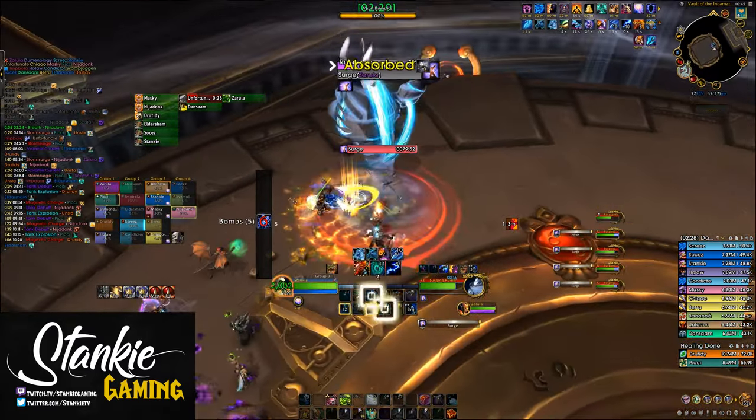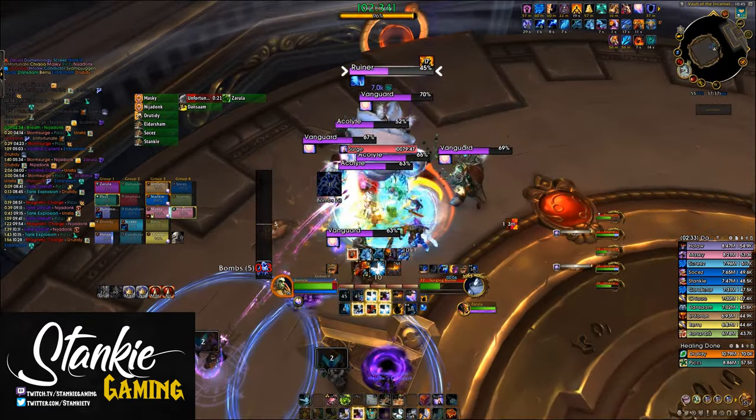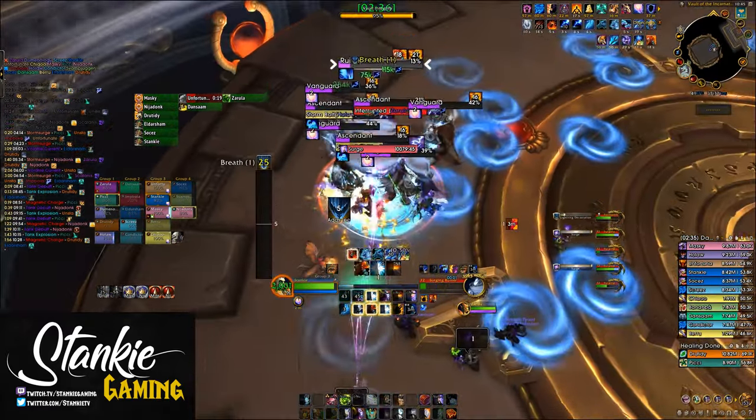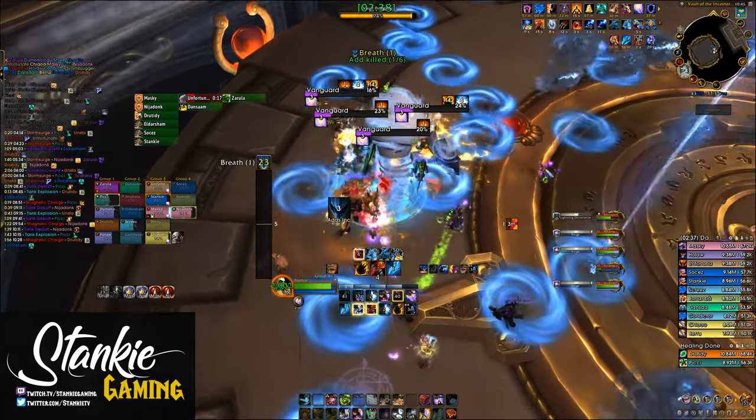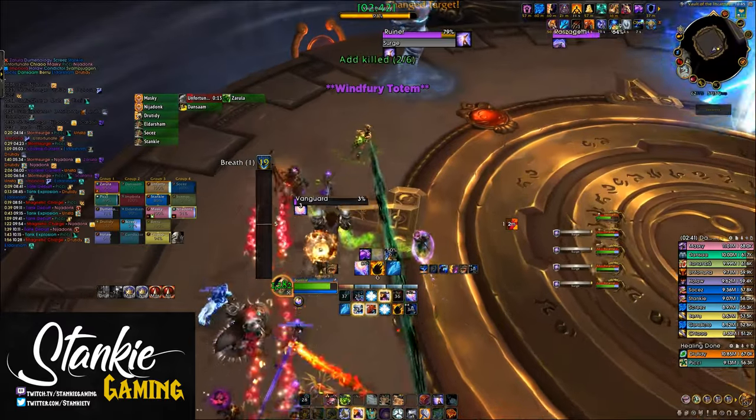So how does this build play? Enhancement is a chaotic proc spec, so we mostly follow a priority list, because at any given moment you can get a Hot Hand proc, or cap your Maelstrom, or get a Stormbringer proc — and everything changes what you should be pressing next.